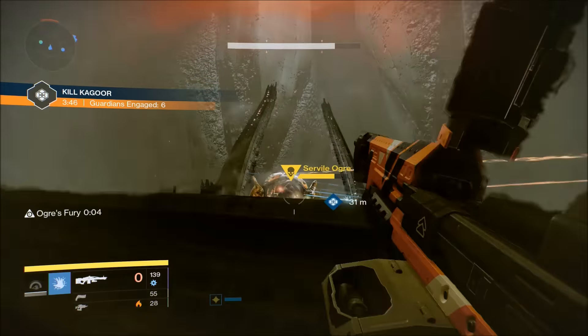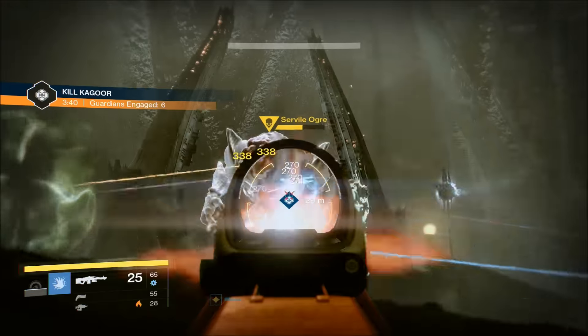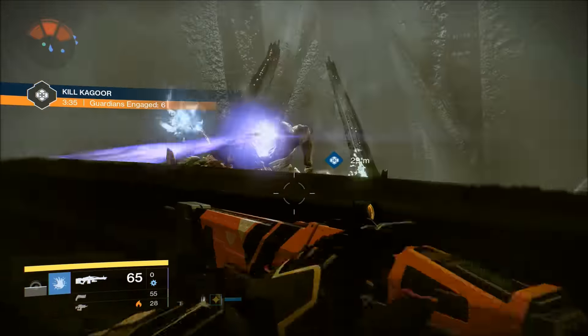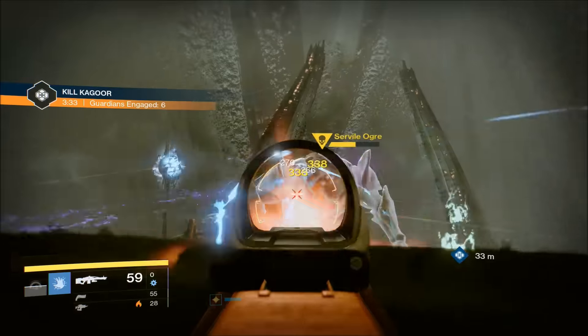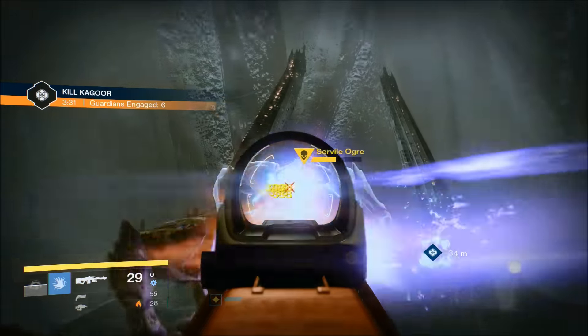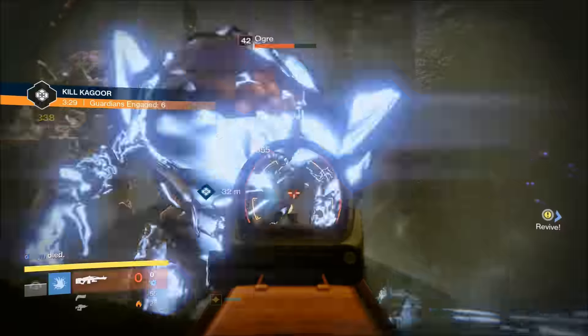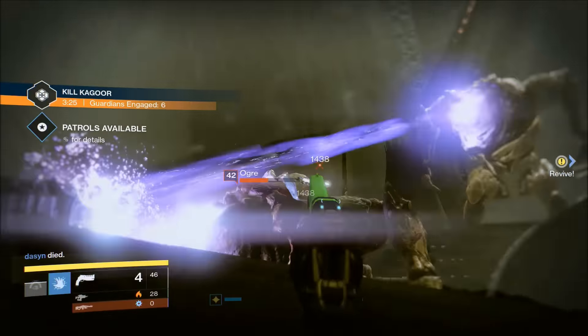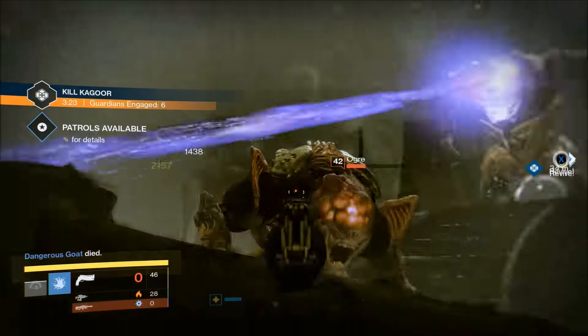We're shooting him and taking him out; once we get him to a certain point, two ogres spawn in the front. You're going to see a couple of us die here and there, but we have people designated to shoot the actual ogre and then people designated to shoot the two extra ogres that spawn. As you can see, we're in a head glitch, so it's kind of a cheese if you were to ask me.